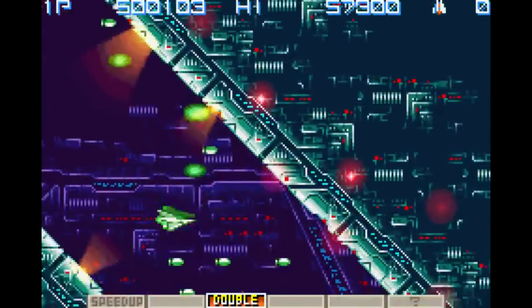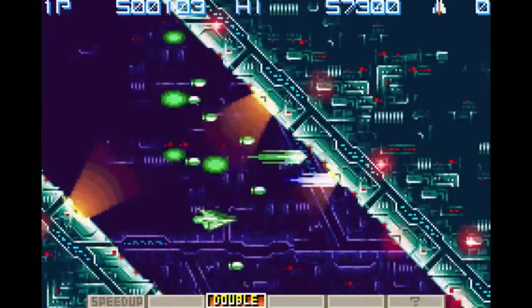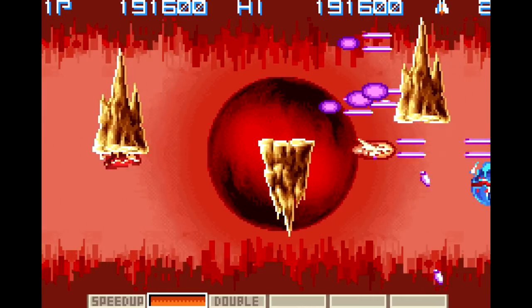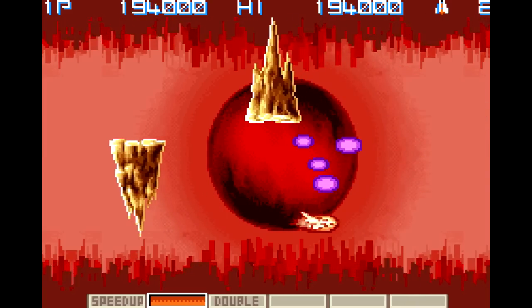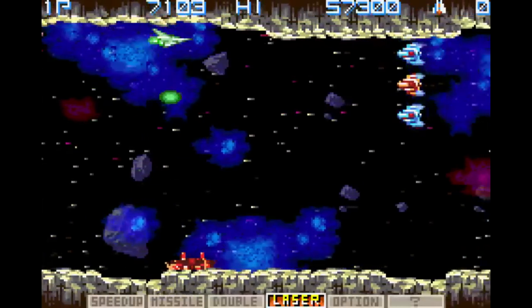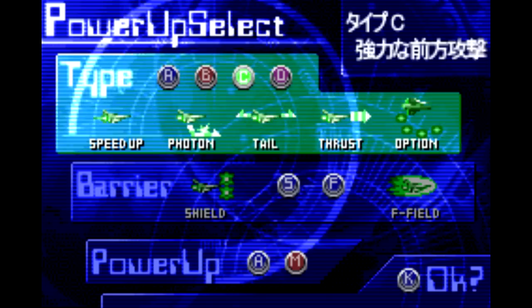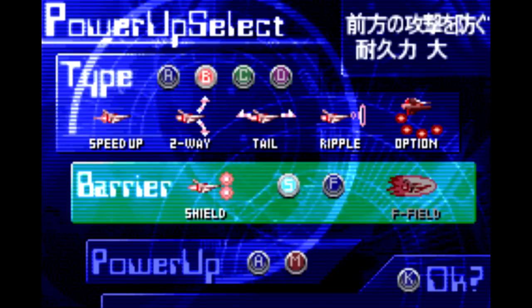Even continuing is forgiving — the game gives you the option to pick up exactly where you left off or start at the beginning of the level, which is important in Gradius because it lets you build up your power-ups. The power-ups are all the bog-standard Gradius ones you'd expect, though rather than cobbling together your own set, you have four different preset weapon upgrade types, two different kinds of barriers, and a choice between automatic or manual power-ups.